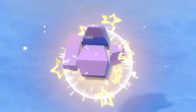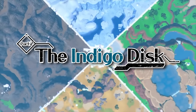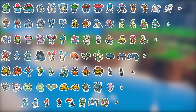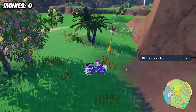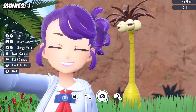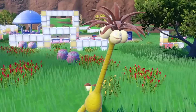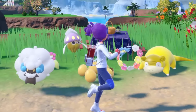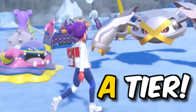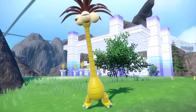The Indigo Disc DLC for Scarlet and Violet is finally here! Today I'll be spending 24 hours shiny hunting all the new and returning Pokemon, starting off with this amazing Alolan Exeggutor, who only took 6 minutes to find. He was one of my most highly anticipated hunts for this update, and most of the other shinies available in this DLC are at least A tier.